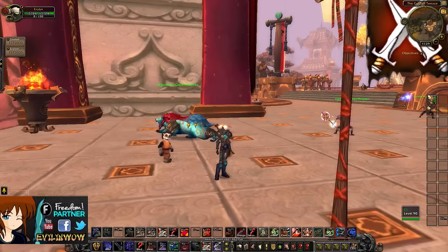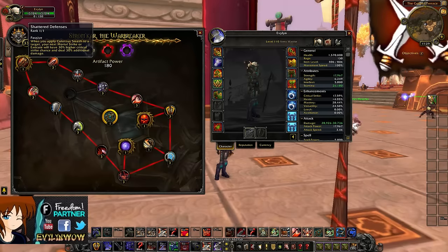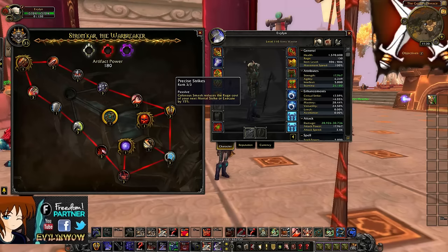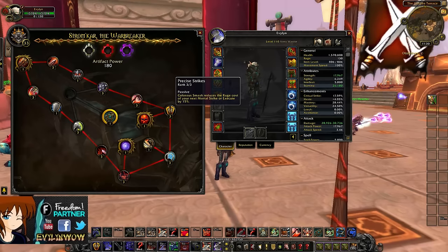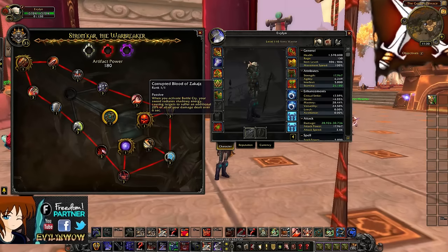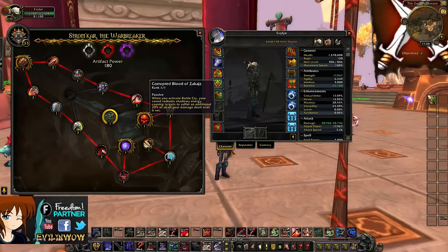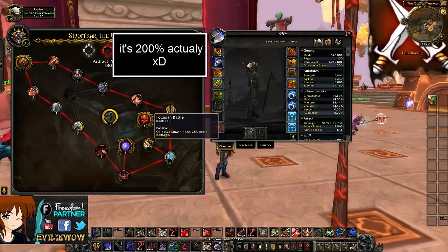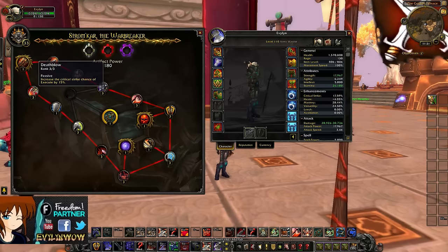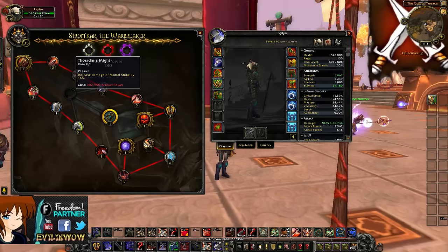You're also going to want Shard of Contempt — when you use Colossus Smash it increases the critical strike damage of Mortal Strike. Next you're going to have Precise Strikes, because reducing rage cost is obviously a good thing when you're bursting. Then you're going to have Corrupted Blood of Zakajz, which gives you 20% more damage when you activate Battle Cry — so we're up to about 170%. Then Focus in Battle gives Colossus Smash 25% more damage. And finally Death Blow gives you 50% increased crit strike chance on Execute.